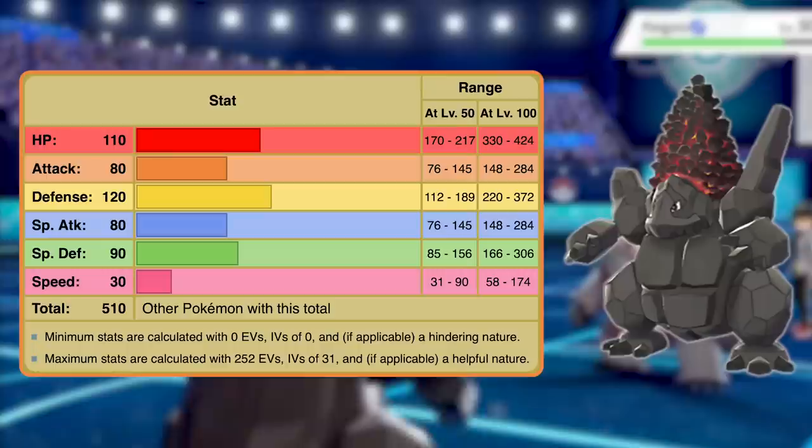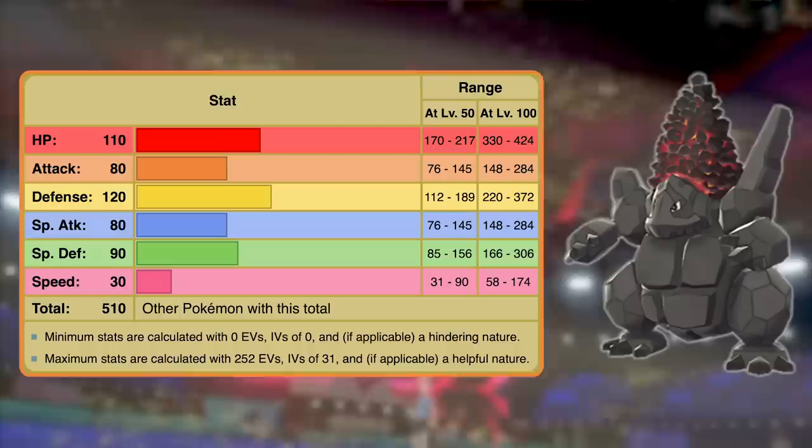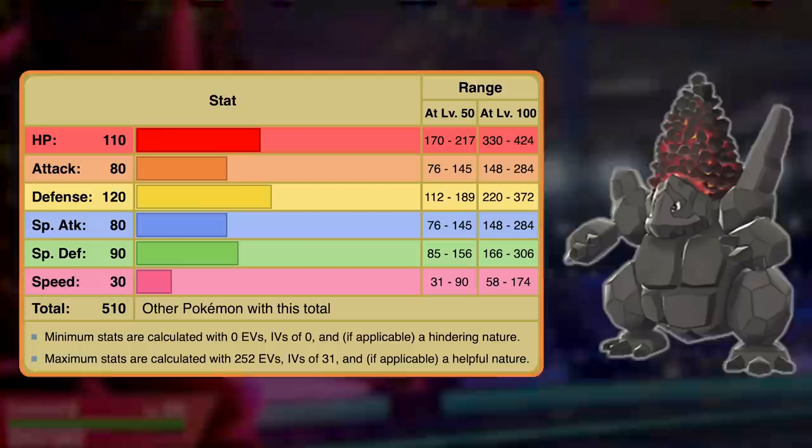The next several entries are actually a five-way tie, because there are five Pokémon that have base stat totals of 510. Just a reminder, the tie will be broken based on their highest offensive stat. Because of this tiebreaker method, number 17 ends up being Coalossal. Coalossal has 80 as both its base attack and special attack stats, which is okay but not great, hence why it ended up as the lowest of all the base 510 Pokémon.